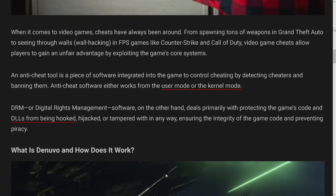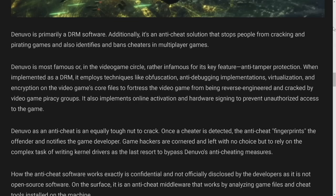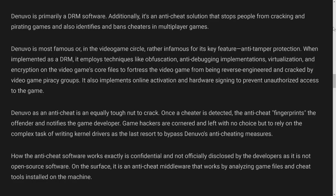DRM — Digital Rights Management — deals primarily with protecting the game's code and DLLs from being hooked, hijacked, or tampered with, ensuring code integrity and preventing piracy. Denuvo is primarily a DRM software and also an anti-cheat solution. It's most famous — or infamous — for its anti-tamper protection, employing techniques like obfuscation, anti-debugging implementations, virtualization, and encryption on the game's core files to prevent reverse engineering and cracking. It also implements online activation and hardware signing to prevent unauthorized access, which has become a very controversial point that has hurt legitimate consumers.